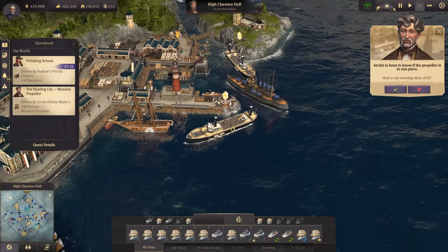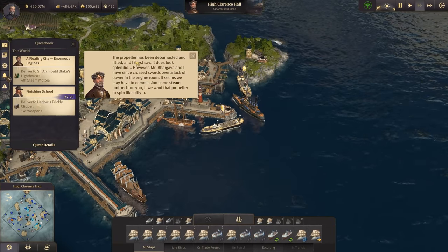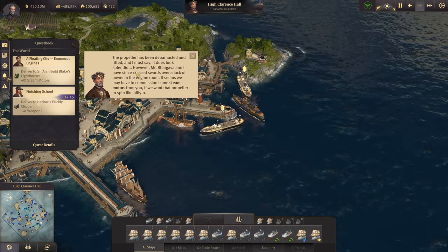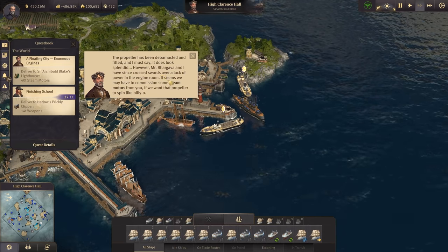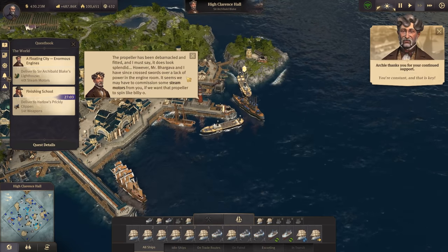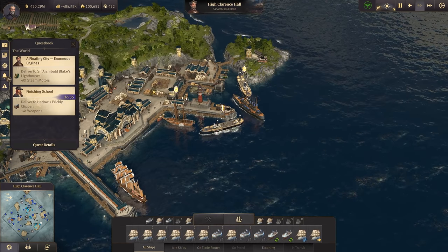Our battleship has arrived at Sir Archibald's lighthouse - let's turn it in. The propeller has been de-barnacled and fitted and it looks splendid. However, Mr. Bargava and he have crossed swords over a lack of power in the engine room - it seems we may have to commission some steam motors if we want that propeller to spin.